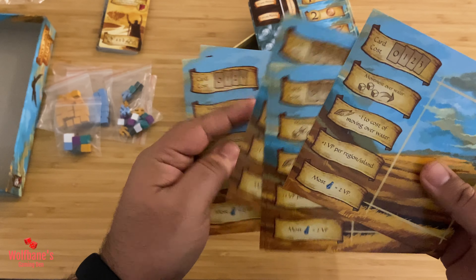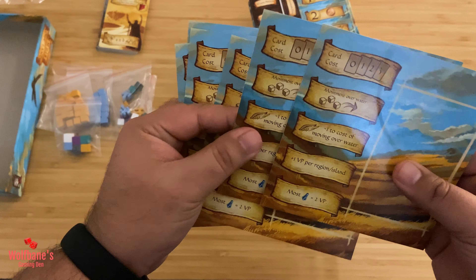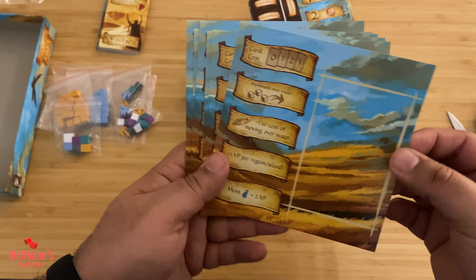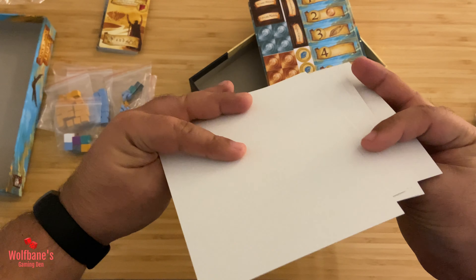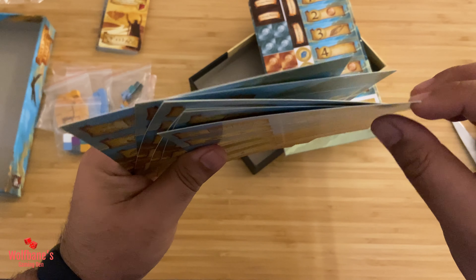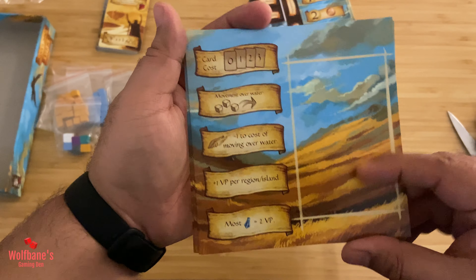It looks like we have some sort of player board, and there are six of them — one for each player. On the other side it's not cardboard; it's very thick stock paper. Not sure what they do, but there they are.